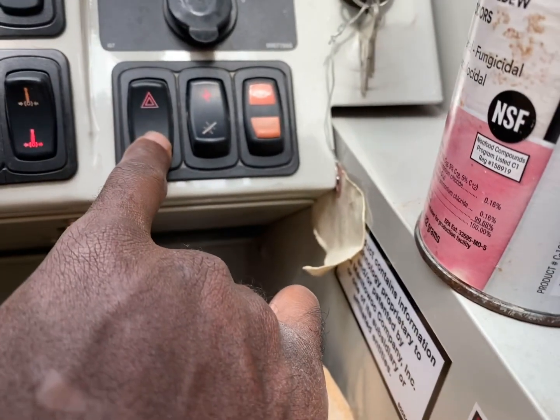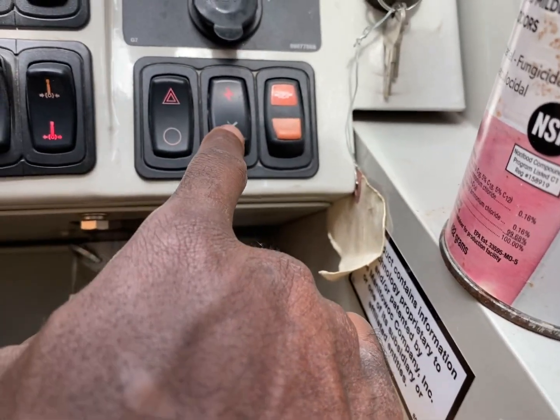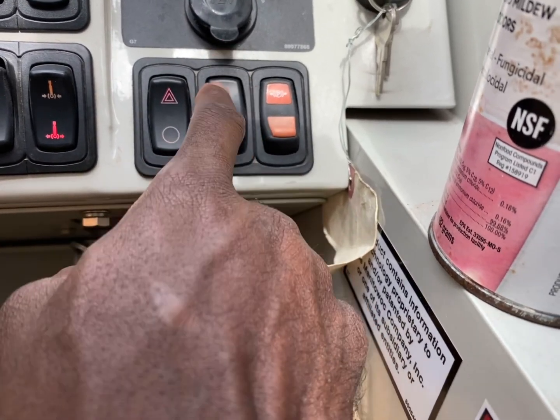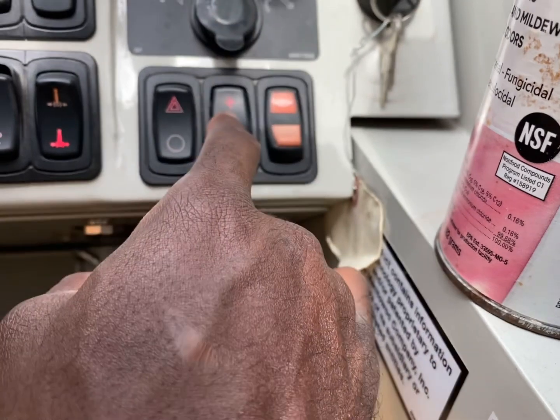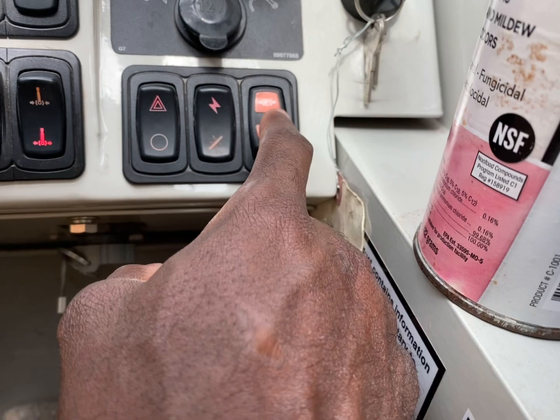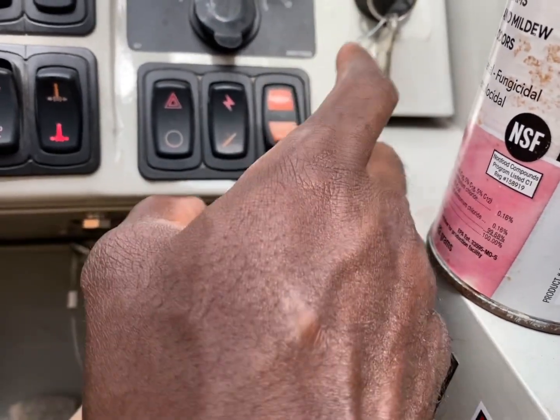You've got your yield sign, your power, and this right here is your PTO. To turn it on — when you turn it on, everything will work: your joysticks, everything. And then this is your parking brake. Remember, when you're setting up the crane, make sure you hit that parking brake first.